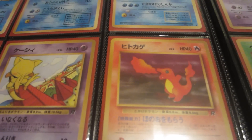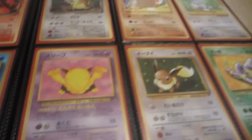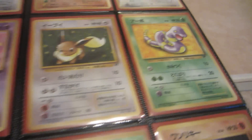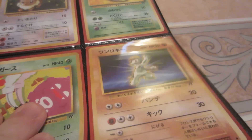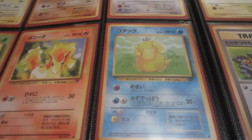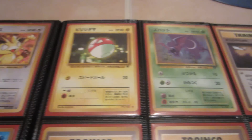Magikarp. A little Porygon. Abra. Charmander. Raticate. Diglett. Dratini. Drowzee. Ekans — I think I had like a million of these Ekans in English as a kid. Grimer. Koffing. Machop. Magnemite. Mankey. Meowth. Oddish. Ponyta. Psyduck — oh poor Psyduck. Rattata. Slowpoke. Squirtle. Voltorb. Zubat.